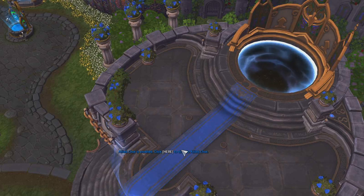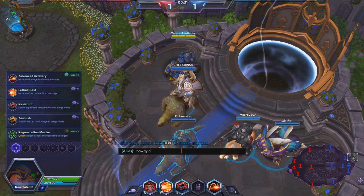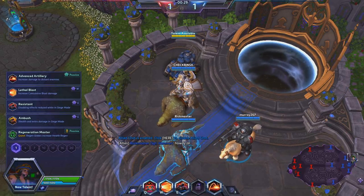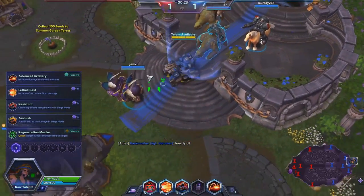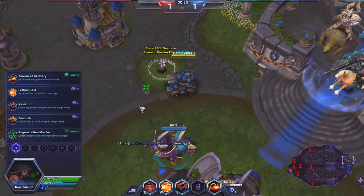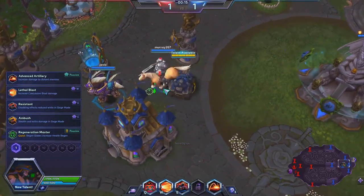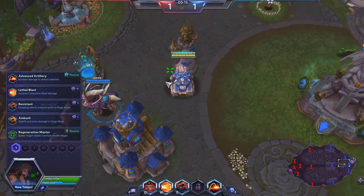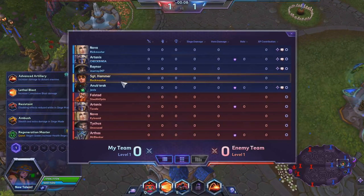We've got the Garden of Terror map today. During night phases, shamblers spawn and you have to collect 100 seeds to get a terror to grow on your side. Our team is Nova, Artanis, Raynor, Sergeant Hammer, and Anub'arak. The enemy team has Falstad, Artanis, Nova, Tychus, and Arthas.